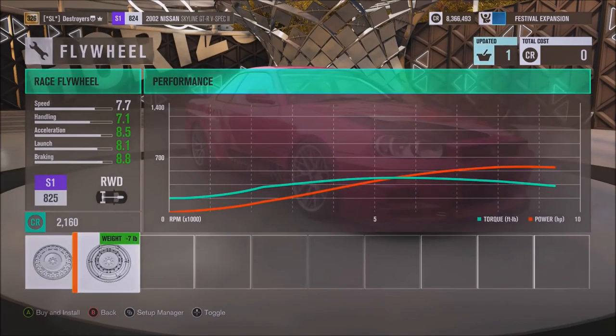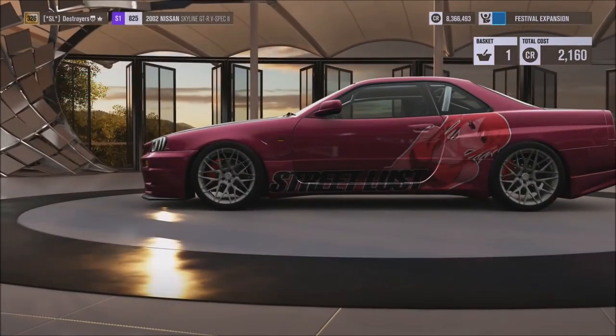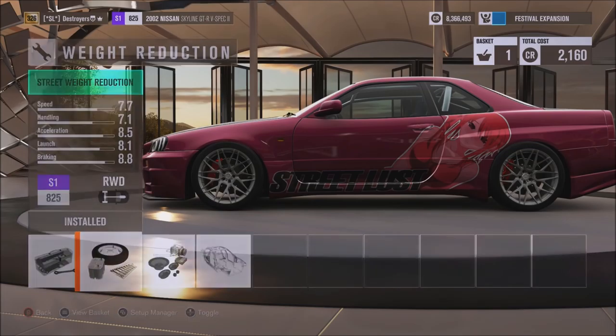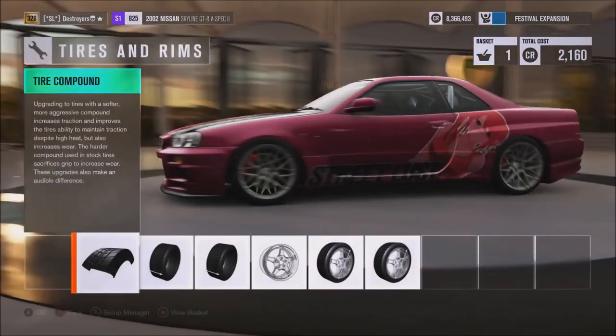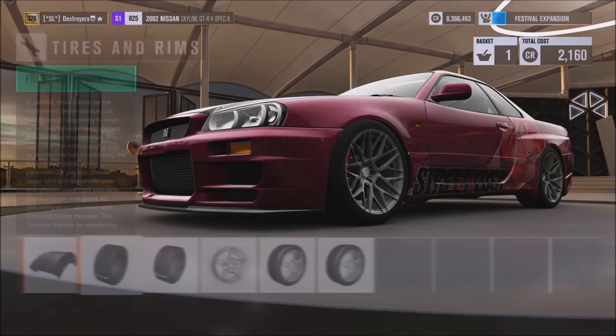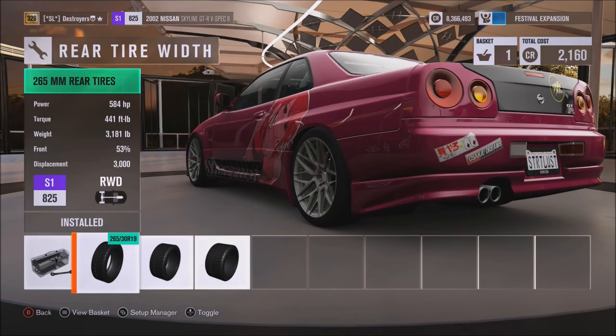I forgot to do a flywheel, so we'll do that now. It is at street weight, and race all that. We've got street compound, 245s in the front and 265s in the rear — for 584 horsepower, 3,100 pounds. Pretty good.